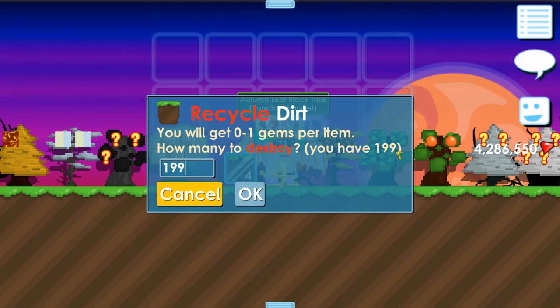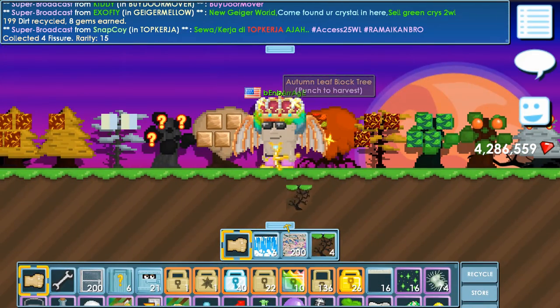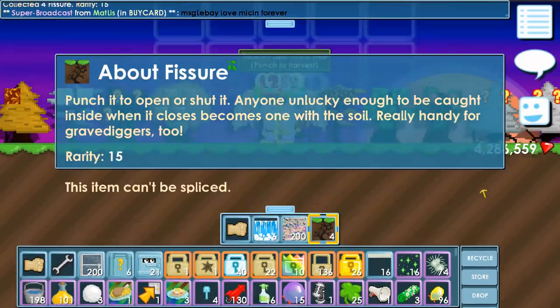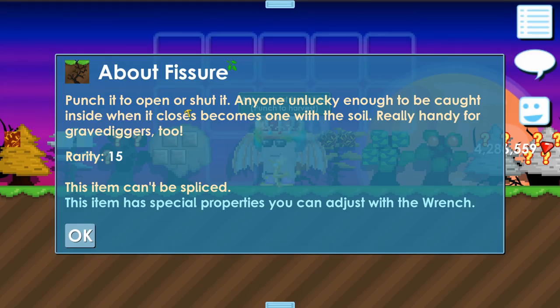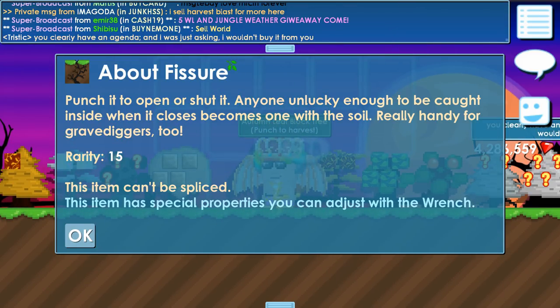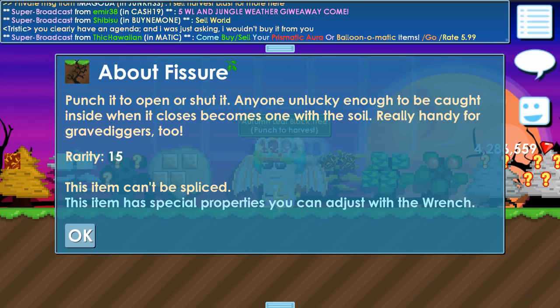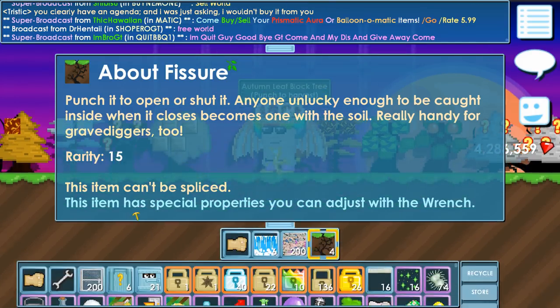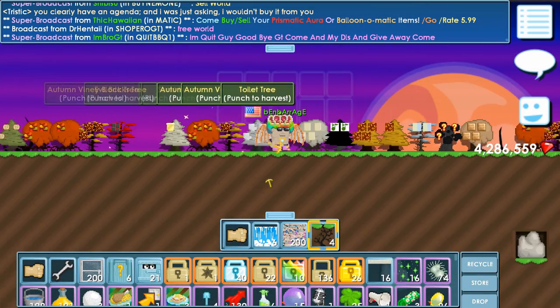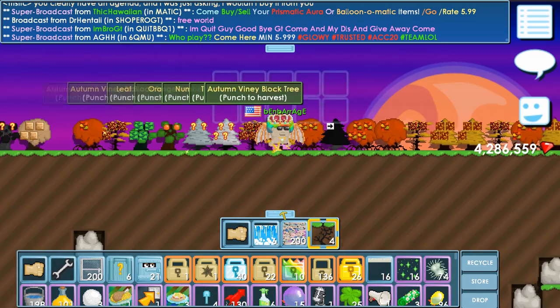I do like dirt but not when there are tons in my backpack and my backpack is full. Fisher — punch it to open or shut it. Anyone unlucky enough to be caught inside when it closes becomes one with the soil, really handy for grave diggers too. We're gonna test out all these future items!